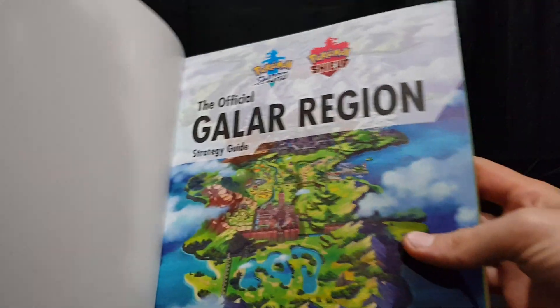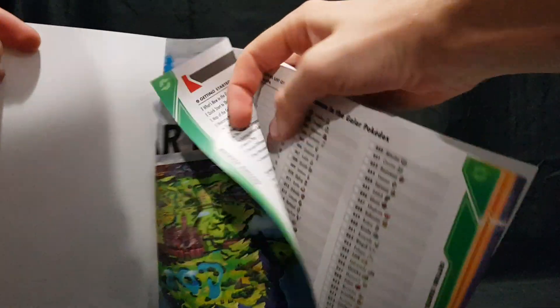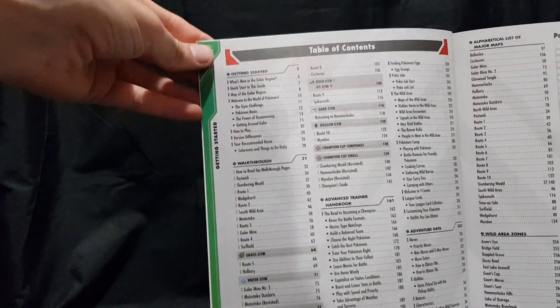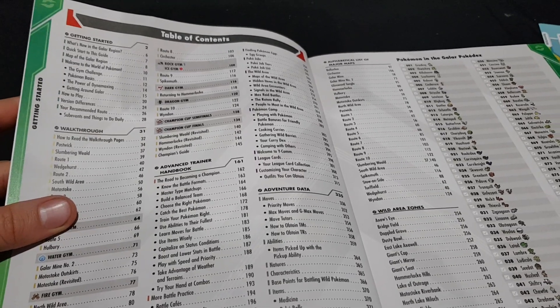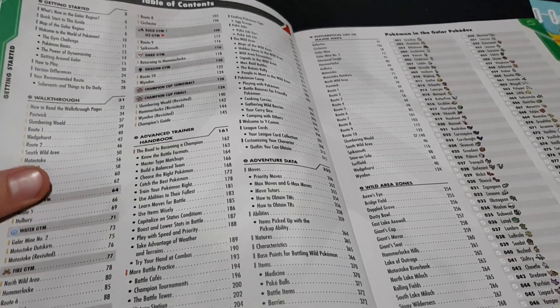Let's open it up. We have our front page and our table of contents — quite a lot to get through. So: what's new, quick start, map, welcome, how to play, different version differences — that will be good to check out. Then we have the walkthrough.